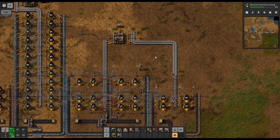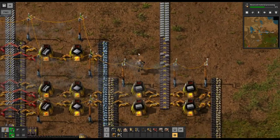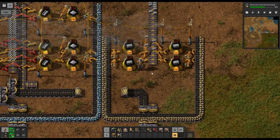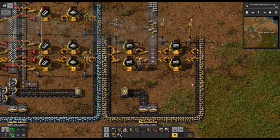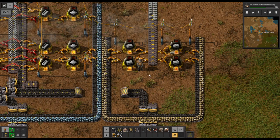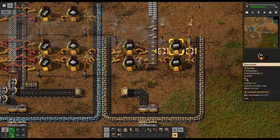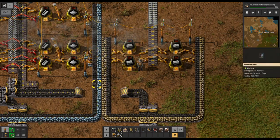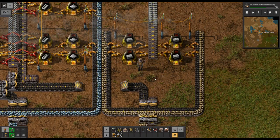We will be replacing our stone furnaces with steel furnaces as we are able. This stone brick area down here that we've set up is very similar — actually an identical setup to when we did the iron and copper smelting. One difference: the time required in the furnace is the same, but you need two stone for one stone brick, as opposed to the one-to-one ratio for iron and copper plates.